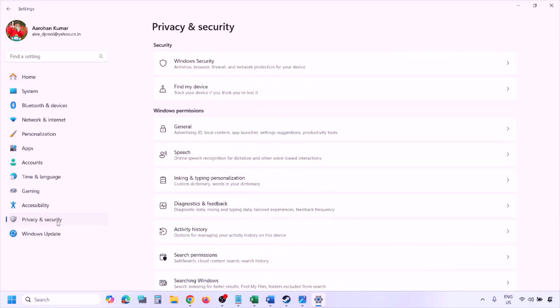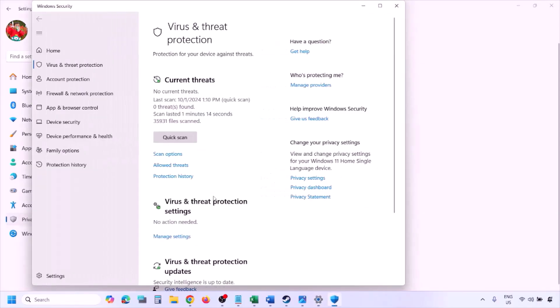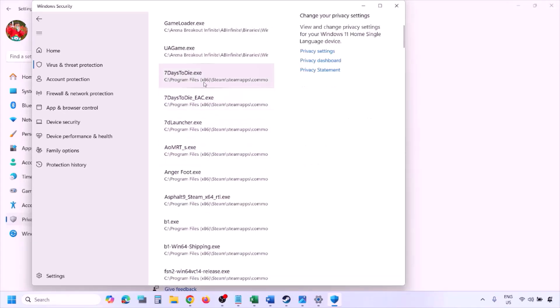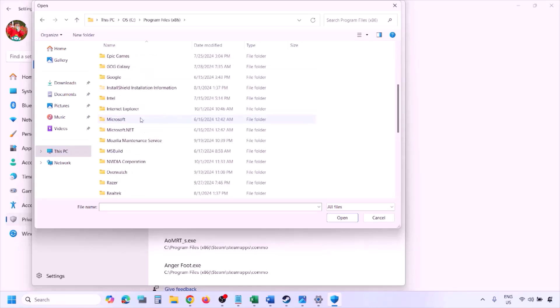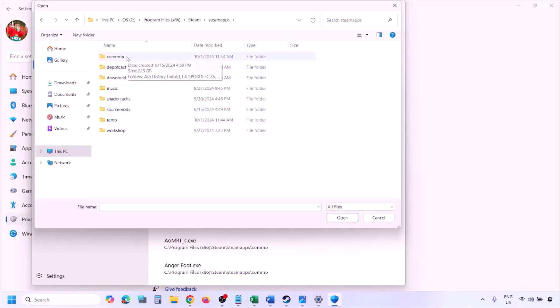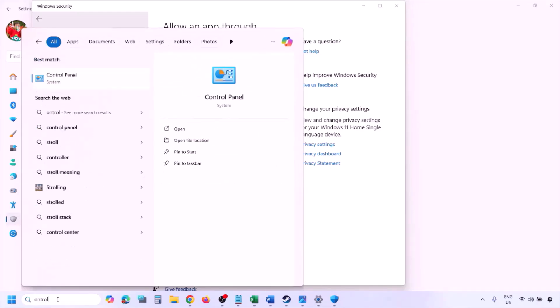To add the game to Windows Security, open Windows Settings and go to Privacy & Security (on Windows 11) or Update & Security then Windows Security (on Windows 10). Click on Virus & Threat Protection, scroll down and click Manage Ransomware Protection, then click Allow an app through Controlled Folder Access, click Yes to allow, then click Add an allowed app and Browse All Apps. Navigate to your game installation folder — open your drive, then Program Files (x86), the Steam folder, steamapps, common, and your game folder — and select the game EXE file, then click Open.